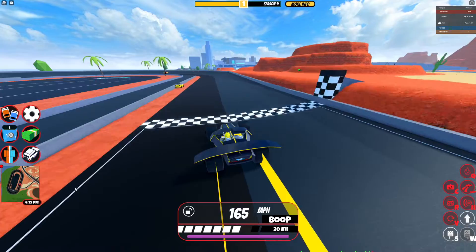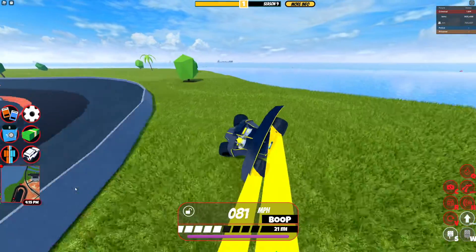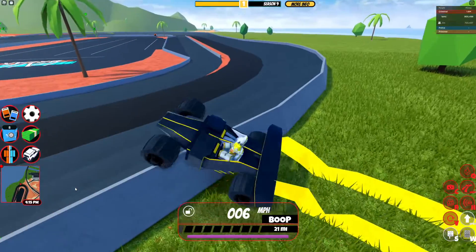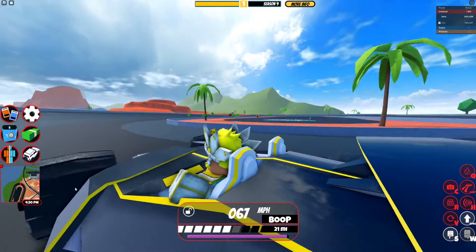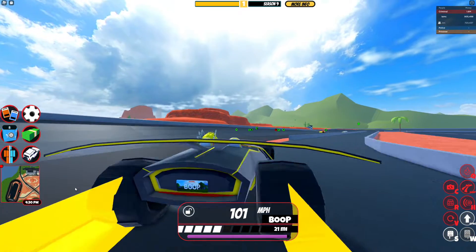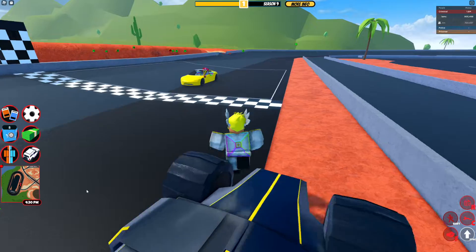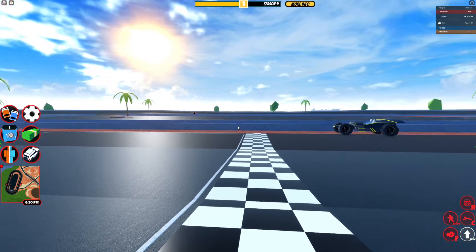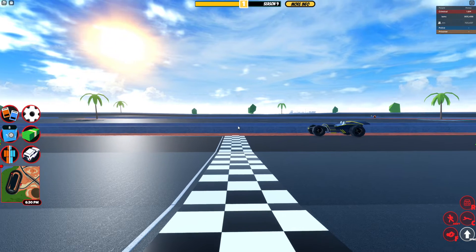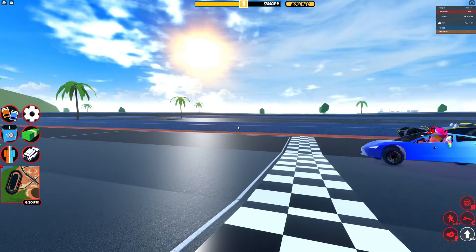If you're starting new to Jailbreak, get the Tesla Model 3 — it's only $16,000. Another good cheap vehicle is the Lamborghini. Then get the Roadster and work your way up to eventually get the Volt bike. Thank you guys for watching. We hope you enjoyed this. You wouldn't believe how many takes it took because Jim is so bad at driving. Like and subscribe. Bye.